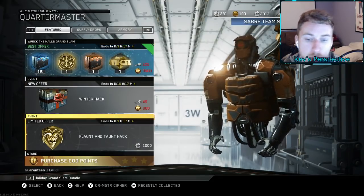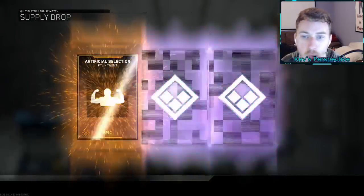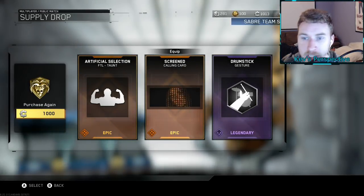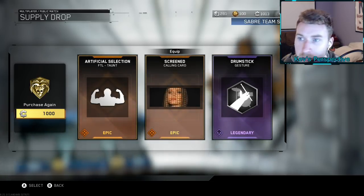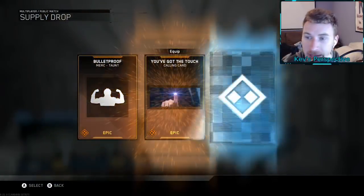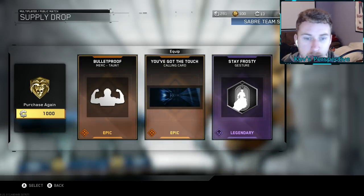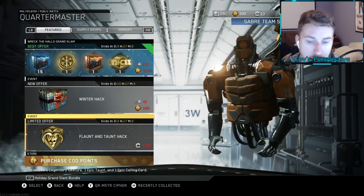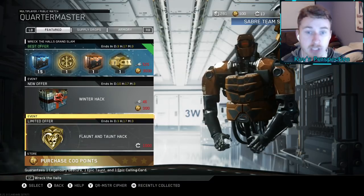Before we do the Wreck the Halls weapon hack, we're going to open a couple of these Flaunt and Taunt hacks. Oh, it would have been crazy if that was three epics. We got the Drumstick gesture. We have Shireen — I don't know how to say that, I apologize — Artificial Selection, FTL taunt. We have enough to purchase one more. Stay Frosty gesture, You've Got the Touch, and Bulletproof Merc taunt. This hack guarantees one legendary gesture, one epic taunt, and one epic calling card — so you're guaranteed two epics for a thousand salvage. Pretty good.